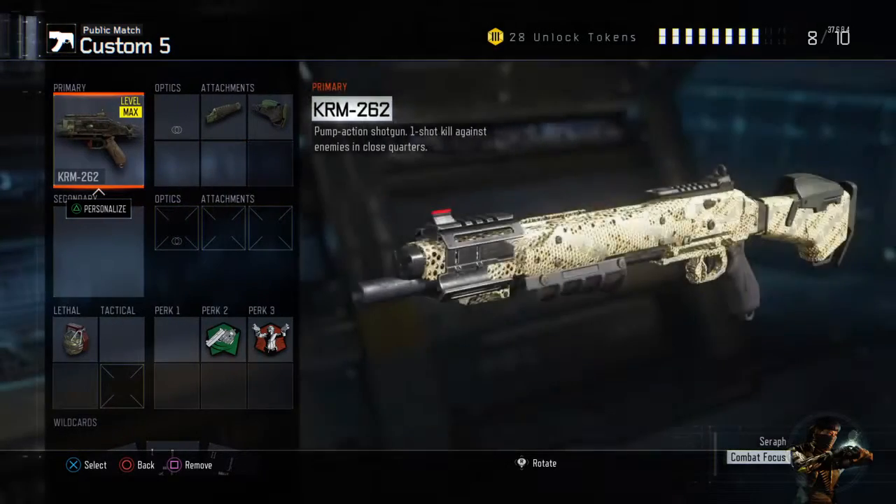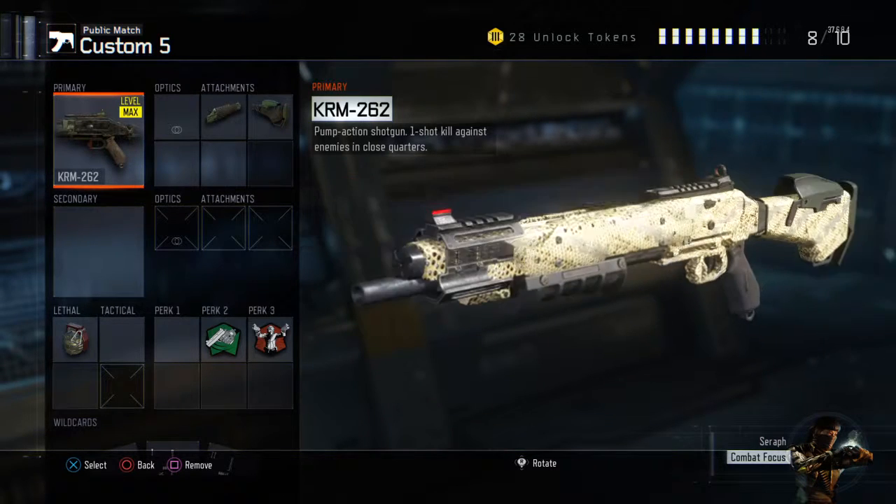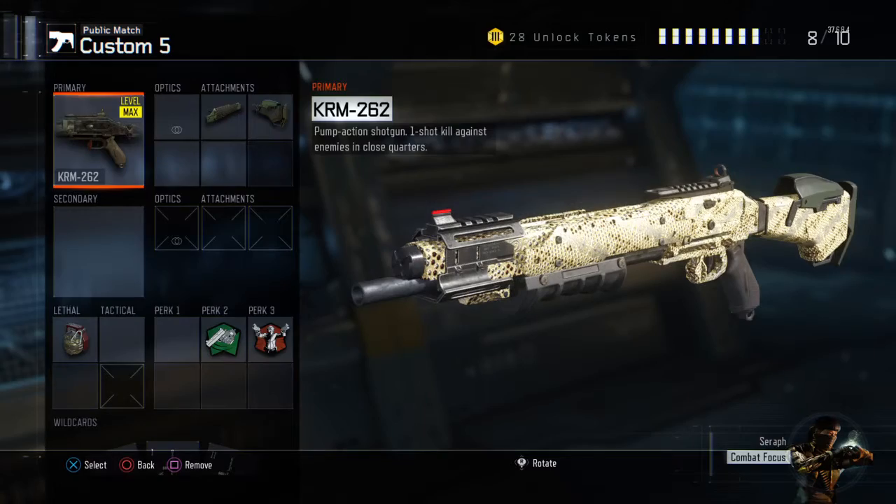Here are all the shotguns that I have diamond. Here's the first one, the KRM 262 — it got buffed and now it's like the Remington if you played Black Ops 2.